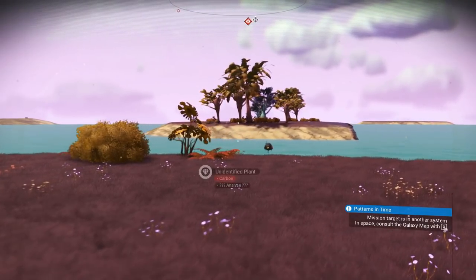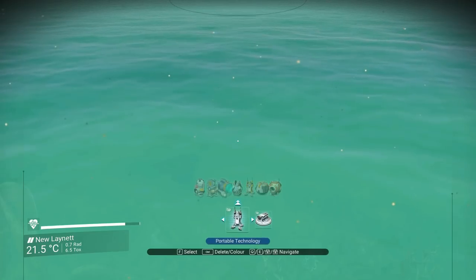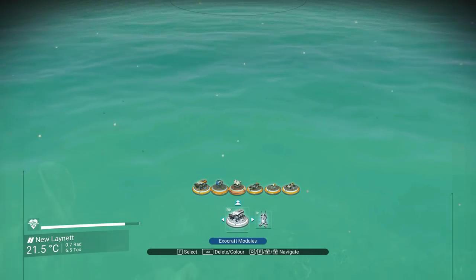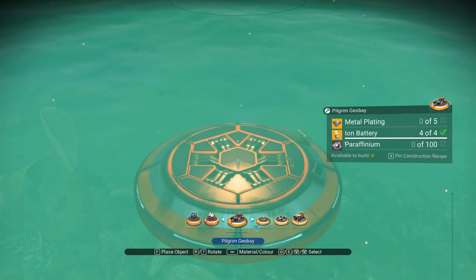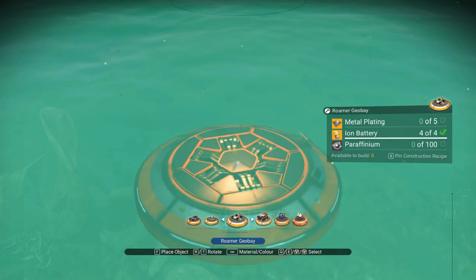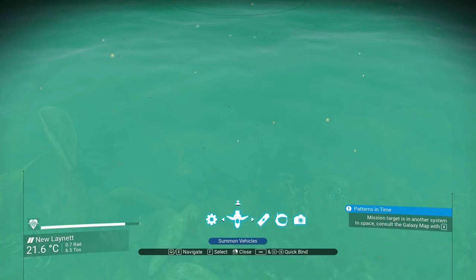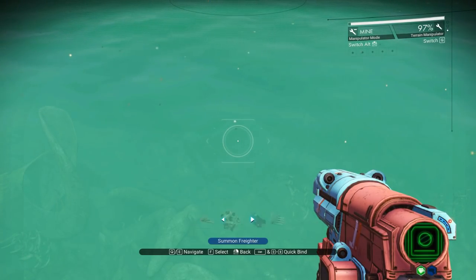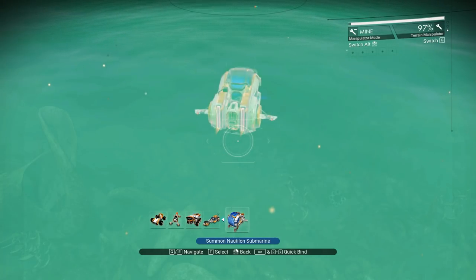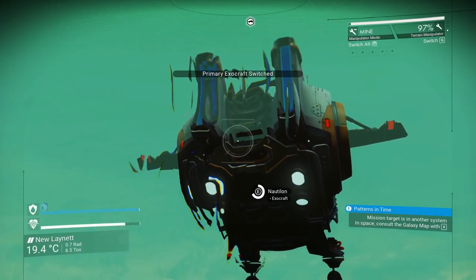Hello everyone, Theranx is here and welcome back to No Man's Sky episode 91 where we've kind of gone back to our little paradise planet. I'm trying to summon my ships, but we're going to go ahead and call the Nautilon and see what the ocean looks like on this planet.